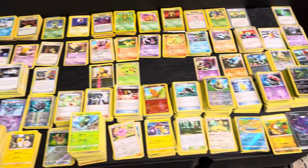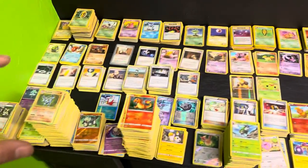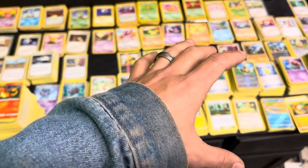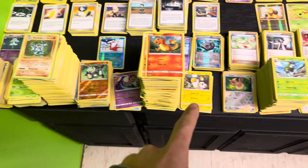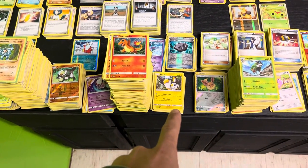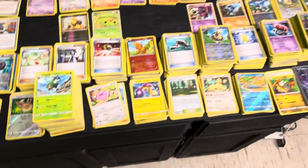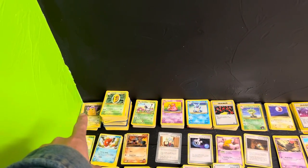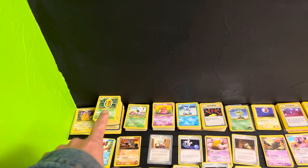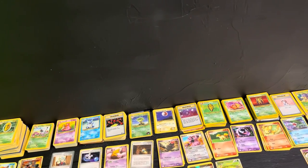This is my main table that has most of my cards on it that aren't in binders yet. A lot of my top stuff up here are spares that I already have binders for. Most of the stuff down here I don't have binders for yet — I haven't sorted it yet — other than the Evolutions and the Burning Shadows. I have a binder for those already, but a lot of these other ones I don't yet. They are in order though — we've got shadowless Base Set, then Base Set, then Jungle, Fossil, Base Set 2, Rocket.